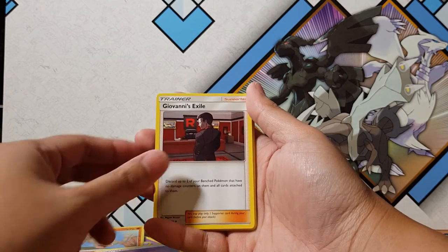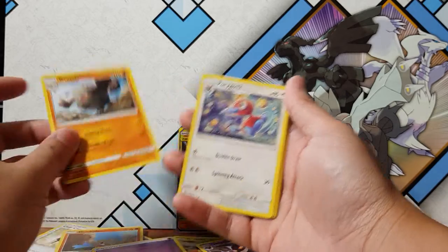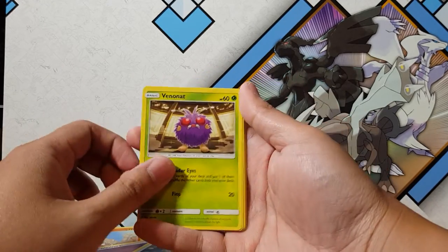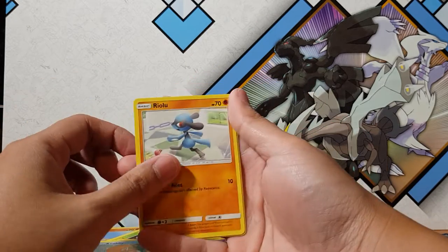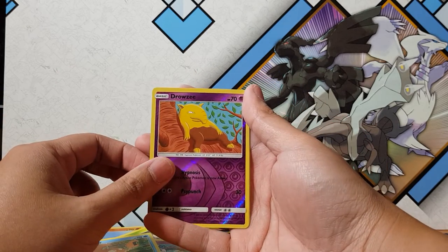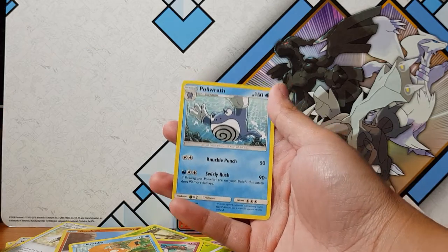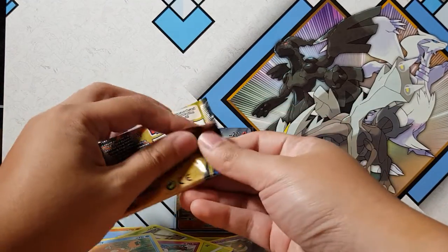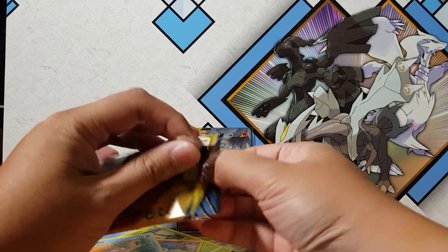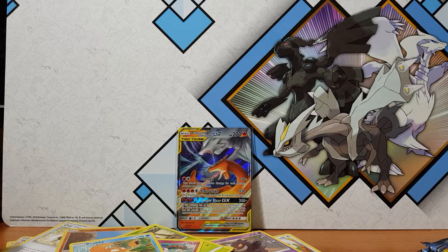Alright, we got Energy, Giovanni's Exile — of course he'd be exiled, how long has he been the leader of Team Rocket? Forever and ever! Spearow and Jigglypuff, Krabby, Riolu, Drowzee for the reverse. And for the rare we have Poliwrath! Alright man, so a good start. About to head into the second quarter here — these packs are going to be lit, I can already feel it.